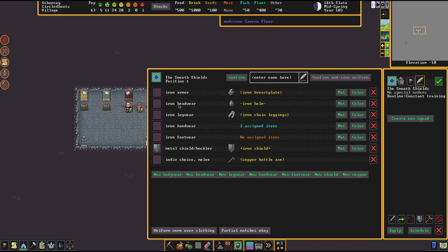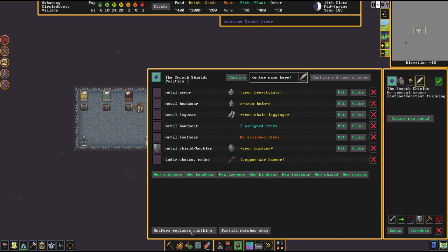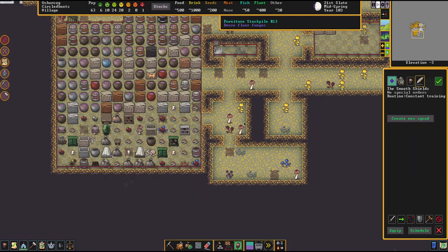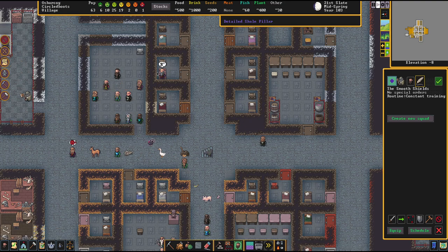So we're going to switch to low boots. Looking at this soldier here — he has no assigned items for footwear. Setting clothing to 'exact matches only' — let's confirm and see what that does. Right now nothing is happening, but that's okay because we need to reproduce our gear anyway. 'Uniform replaces clothing' and 'exact matches only' were so far the settings that were providing the most successes. For now we're just going to wait until the new work orders have been processed and the new gear has been made.